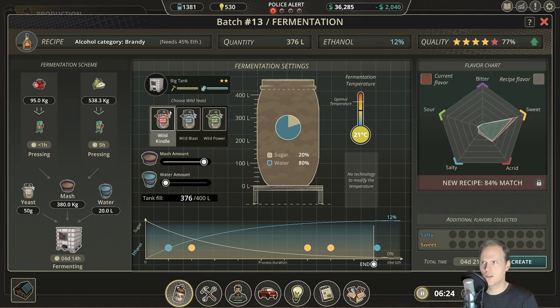Depending on what category it is — fine, premium, or cheap — they do have different match requirements. A couple of episodes ago we took a look at that, where it was stating 80, 85, and 90 or something along those lines that you needed to match, maybe even higher for premium. That means you need a very specific setup for taste for it to qualify, and for higher grades that is being distilled out.